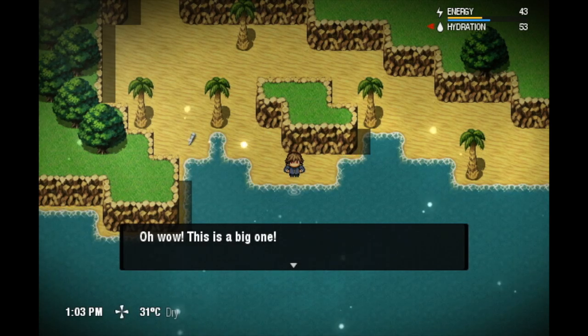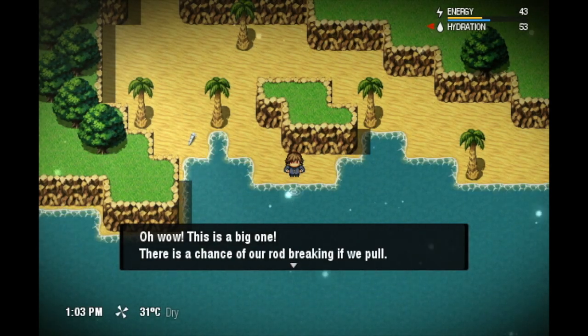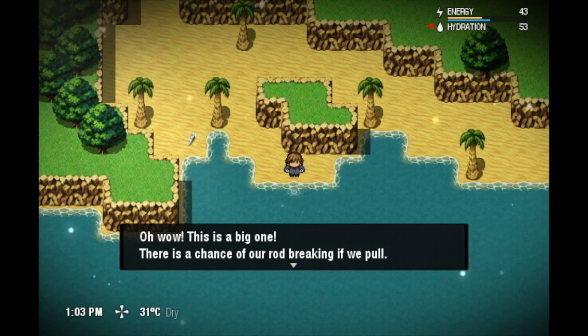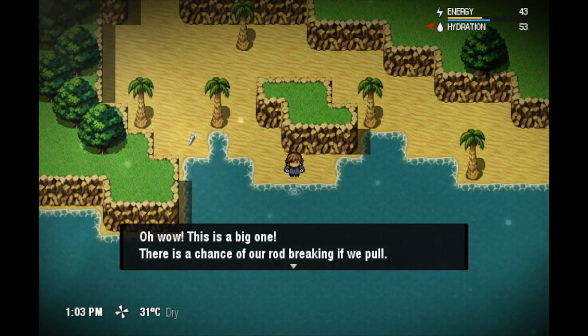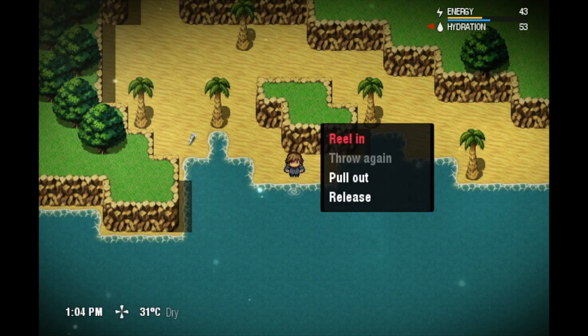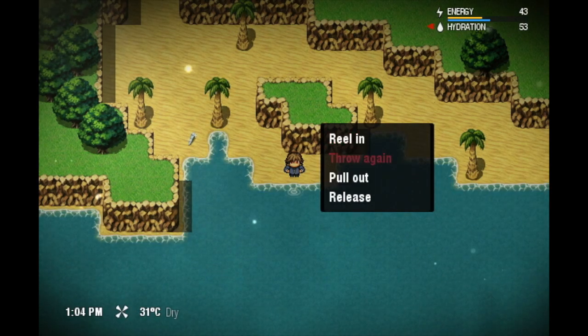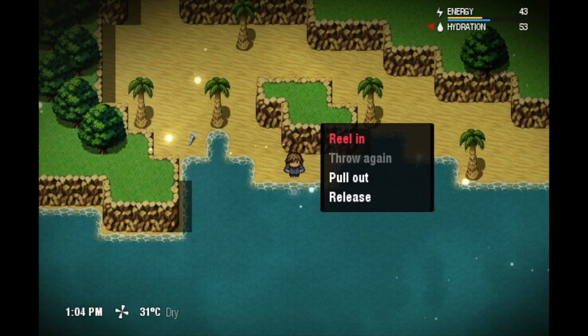The cool thing is that fishing doesn't cost any energy. This is a big one — there's a chance of our rod breaking if we pull. It's giving feedback that this fish is over your 900-gram limit, but you don't know exactly how much it is. Different areas have different sizes of fish — depending where you go, you'll find different things. In this case we have small to medium-sized fish, so we're not gonna get huge fish right here.